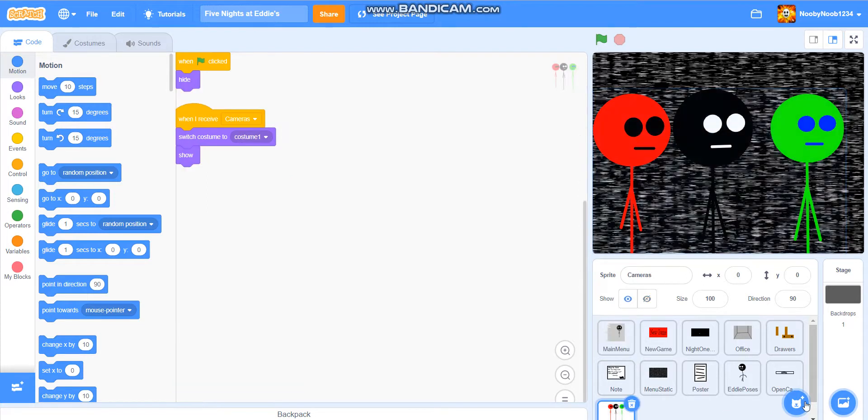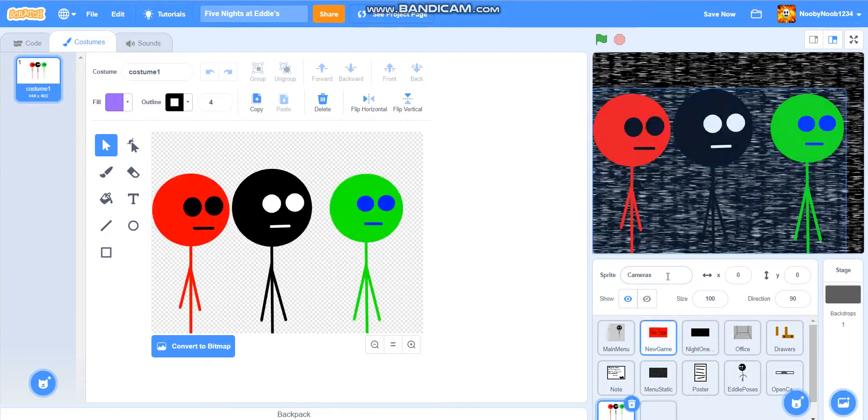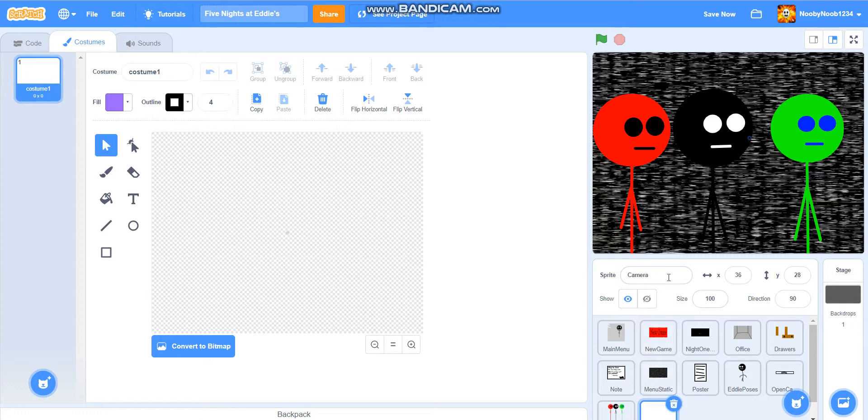What we're going to do first is create a new one called camera. We're going to change the one with the stickman to camera. Actually, I think we should just keep it as cameras. This one's going to be called camera surroundings, I guess. And yeah, that's going to be it really.